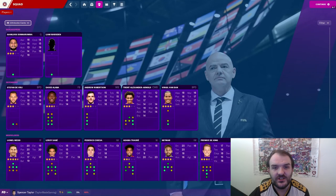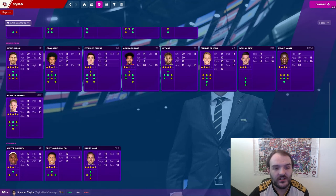The draft has just been completed and this is what I've got. I've got Donnarumma as my only goalkeeper. I've got Stefan De Vrij, David Alaba, Andrew Robertson, Trent Alexander-Arnold, and Virgil van Dijk as my defenders. And then in the midfield, we've got Sané, Chiesa, Traoré, Neymar, Frenkie De Jong, Declan Rice, N'Golo Kanté, and Kevin De Bruyne.